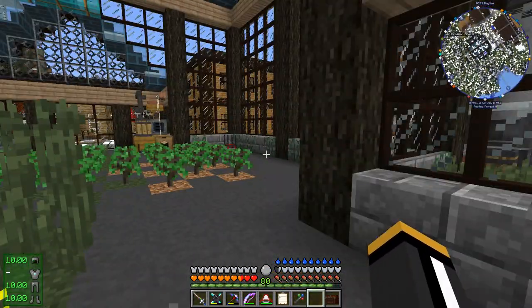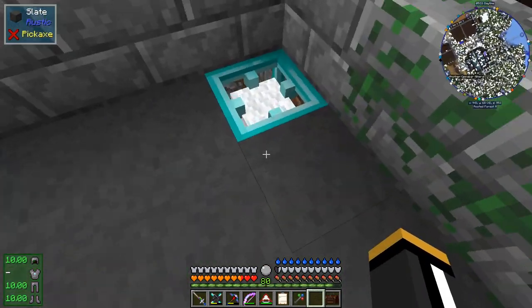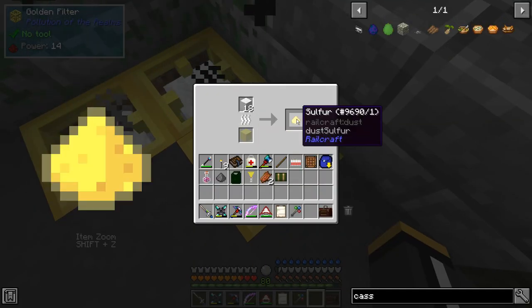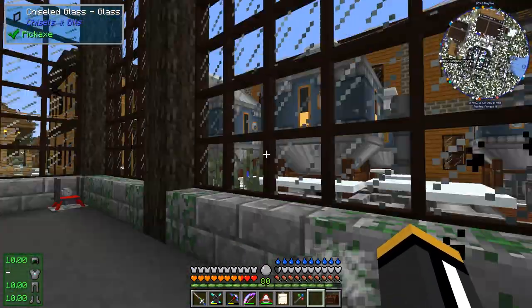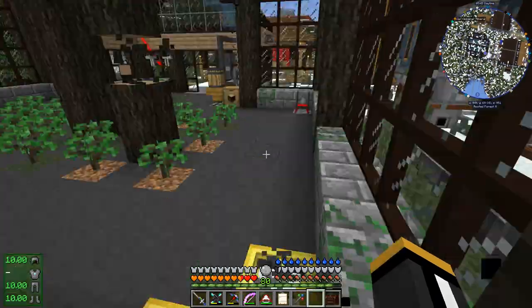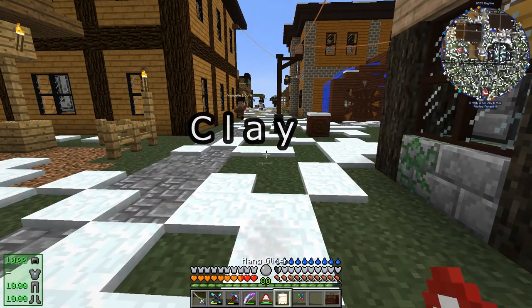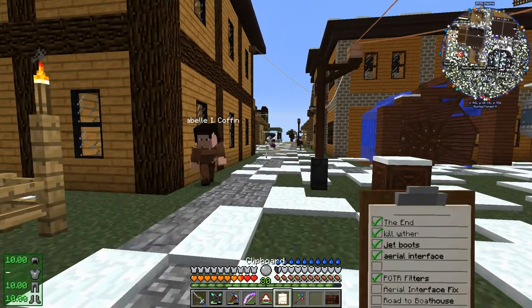I'm going to consider using Railcraft when we set up our excavator for item movement. So that's that. If we're filtering carbon, we actually end up getting coal dust — we'll get a small amount of coal dust. And if we filter dust, I don't remember — I'll have to look that up. So that is the filters. Now let's look at the aerial interface.